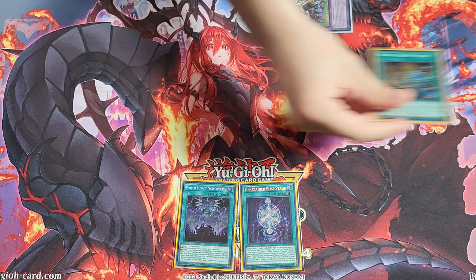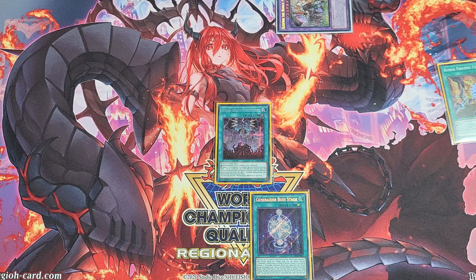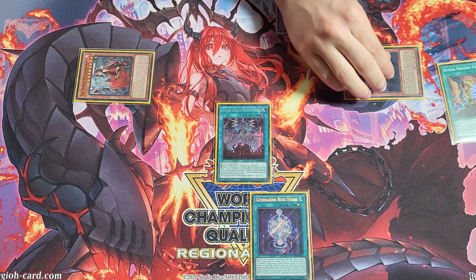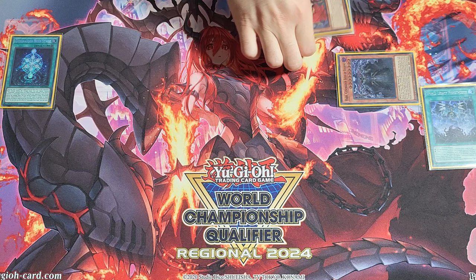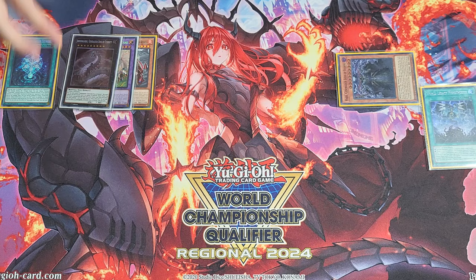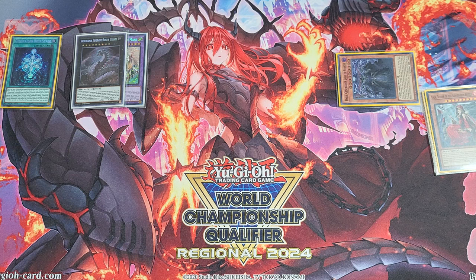Starting off, activate Freezing Curses and Special Summon Sleipnir. Then activate Monstrosity — standard so far — Special Summon Vela and Har. You don't have to Special Summon Har here, but I think it gets you the best end board. Then activate Boss Stage and overlay Sleipnir and Vela into Jormungandr. With Jormungandr, detach: both players draw a card and attach a card from their hand or field to Jormungandr. You attach a card that doesn't interrupt your combo; they attach probably the worst card in their hand.